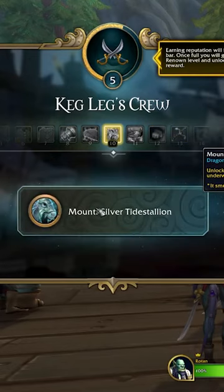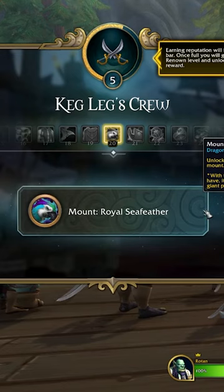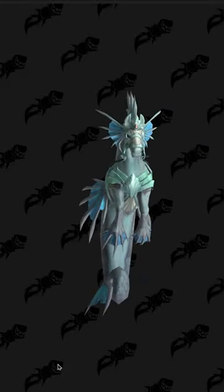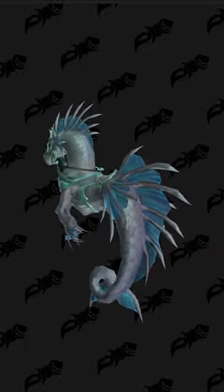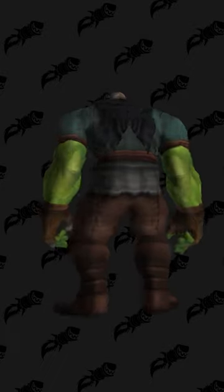The real reason we're here today is to talk about the rewards — more specifically, mount and transmog rewards. Rather than going level by level down a 40-level-long reputation tree, I'll just show off the sets themselves. At reputation level 10, we have our first mount, the Silver Tide Stallion, which is an underwater seahorse. At this same level 10 spot, you'll basically have the full unlocked Swabby set.